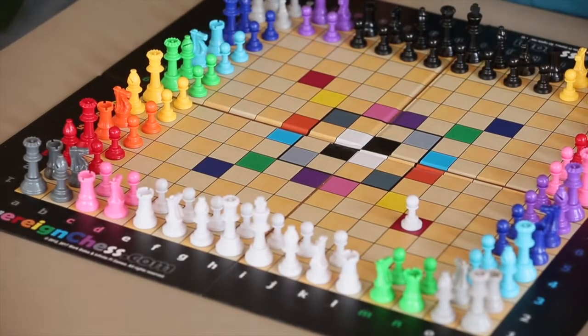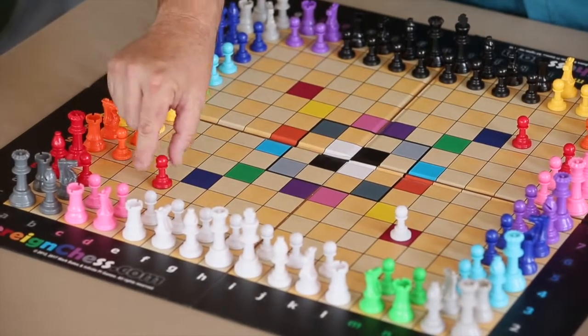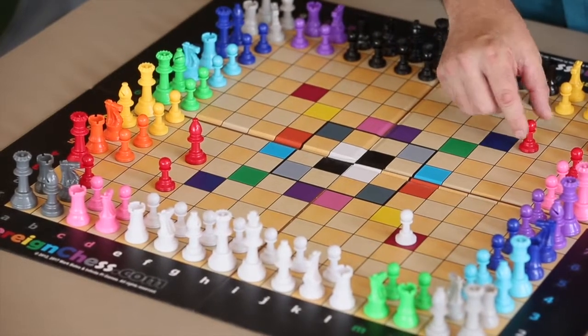While the white player is on that red square, they can start to move these red pieces. They can start to move them out and use them as part of their strategy.